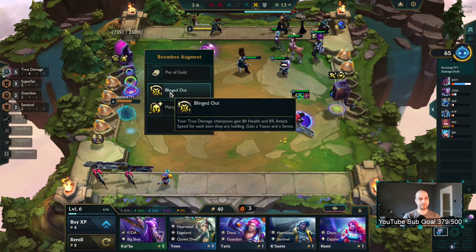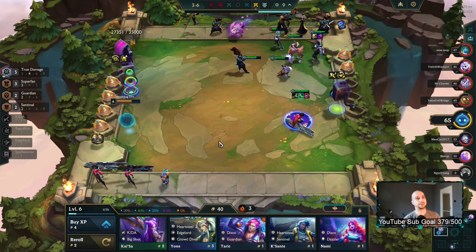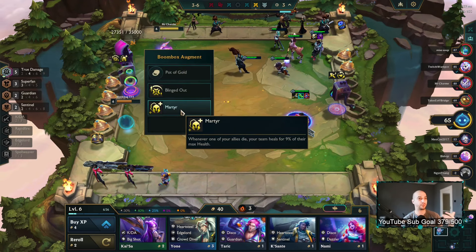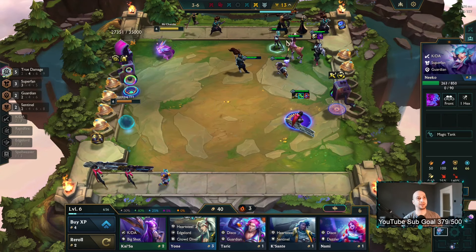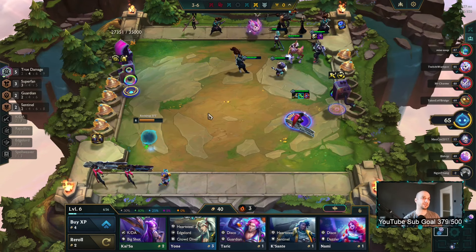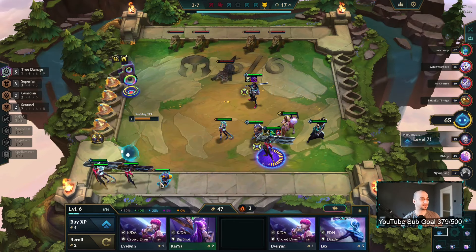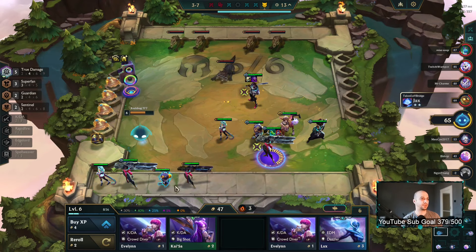We have Martyr as well — two very strong combat augments for this comp. Martyr does: whenever one of your allies dies your team heals for 9% of their max health. The more health your units have the more they will heal, so having Lilia three-star is actually not terrible because it's just more healing on her when Echo or another unit dies.